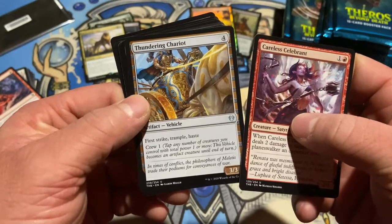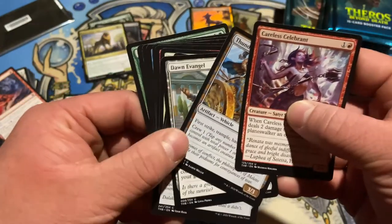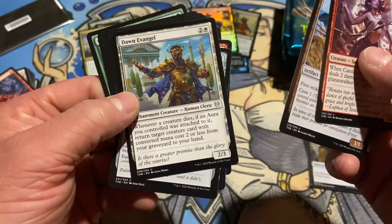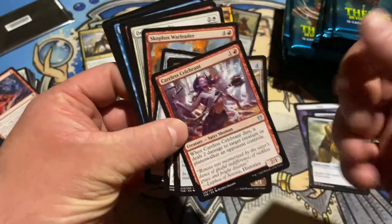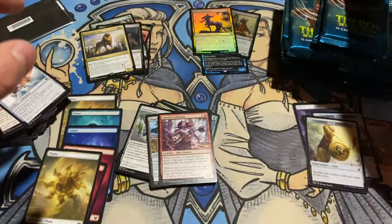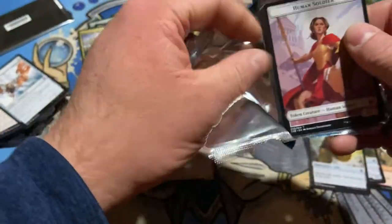Celebrant — I don't know if she's partying or attacking, a little bit of both. Look at that mace coming right at your face. When this dies, it deals two damage to target creature or planeswalker an opponent controls. Interesting. Chariot — first strike, trample, haste, crew one. Okay. Wings of Hubris — that's not the uncommon. Dawn of Angel — whenever a creature dies, if an aura you control is attached to it, return that creature card with converted mana cost two or less from your graveyard to your hand. So we're going to see a lot of enchantments in play — Theros enchantment decks.